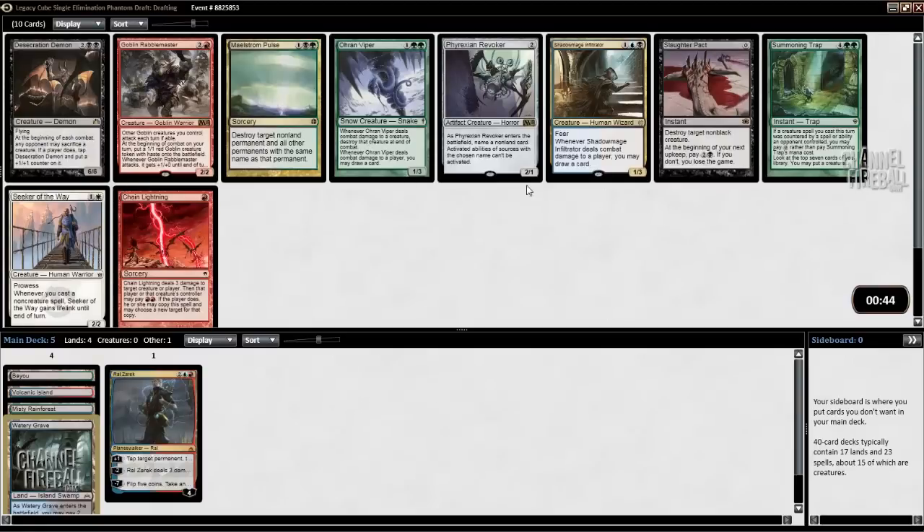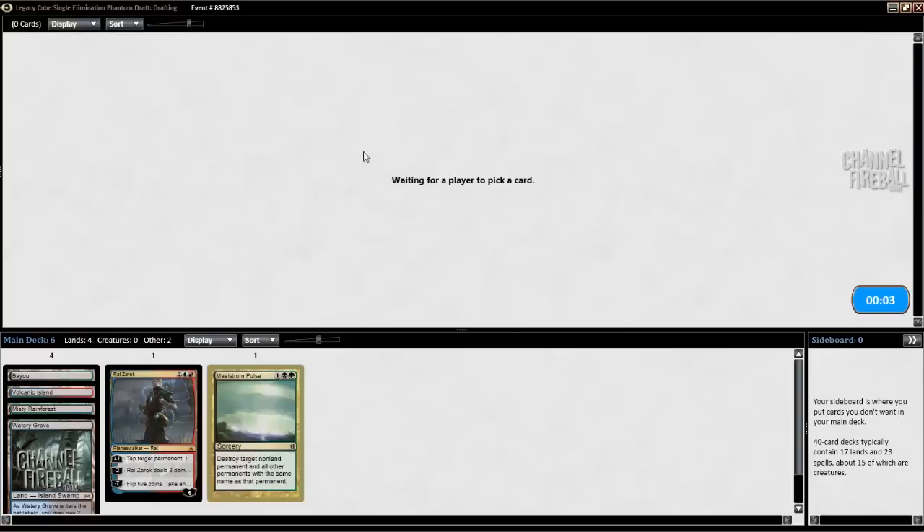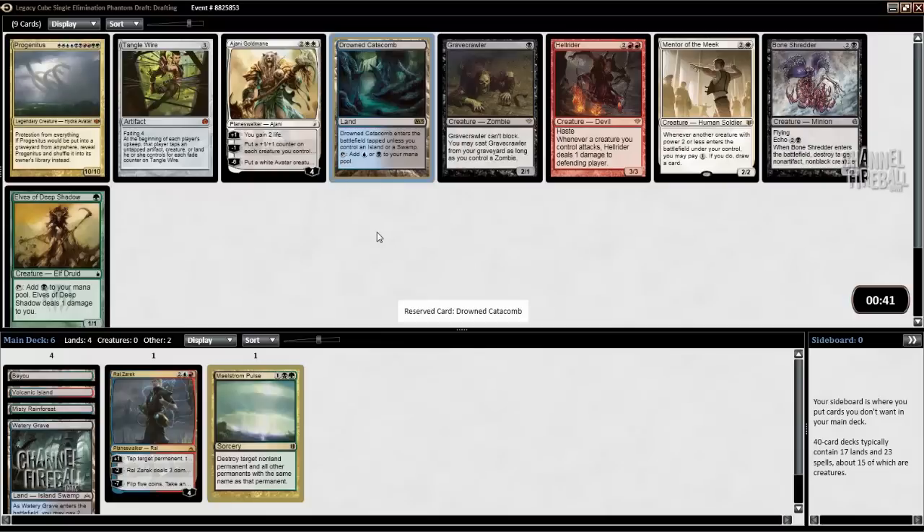There's Auron Viper and Shadow Mage — pretty similar cards. Chain Lightning and Maelstrom Pulse are the best cards. It's not really clear what colors I am; I'm not really committed to anything. There's a pretty big difference between blue decks without green and green decks — one has fast mana, one doesn't. I'm just going to take Maelstrom Pulse. I feel like I can get something like Shadow Mage or Auron Viper later, and there are a lot of 3 and 4 mana cards that give you card advantage.